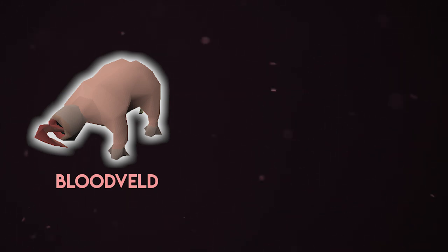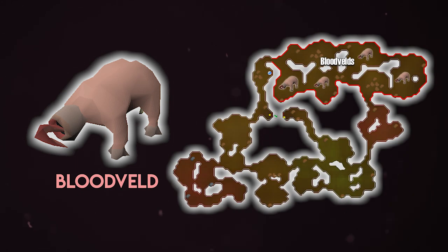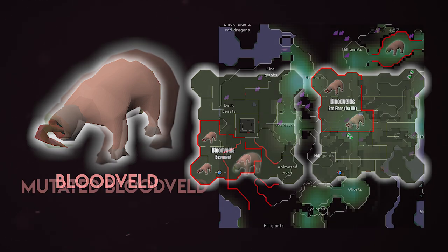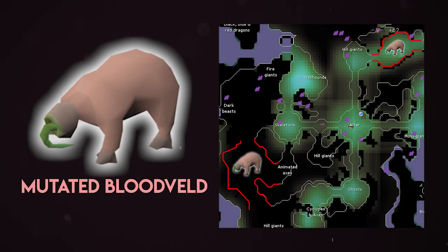If you're looking for a fast task, head to the Stronghold Slayer Cave, set up your cannon, and cannon away at some Blood Velds. If you can't afford a cannon and you're just looking to melee, go to either the basement or the second floor of the Morytania Slayer Tower. If you want a lot of XP and a decent number of Blood Velds, head over to the Catacombs of Kourend. In the Catacombs they can be found in two locations - they have very high HP but very low defense, only level 10, so they can be killed by pretty much any level above about 70 combat.